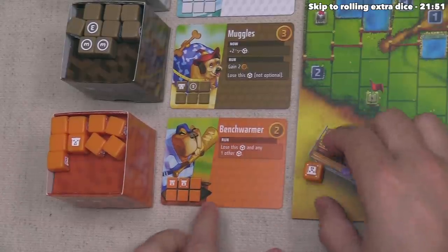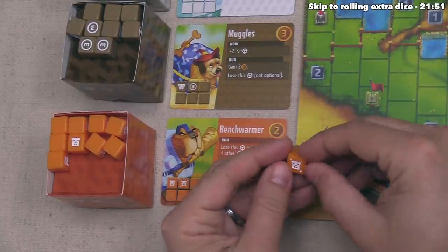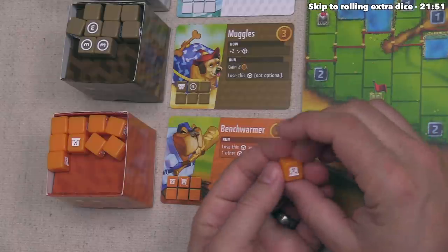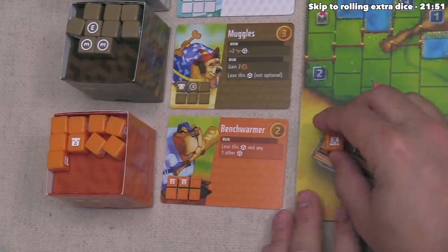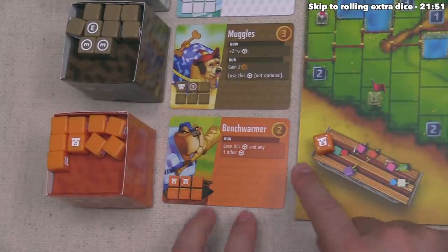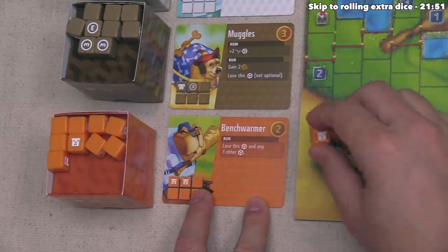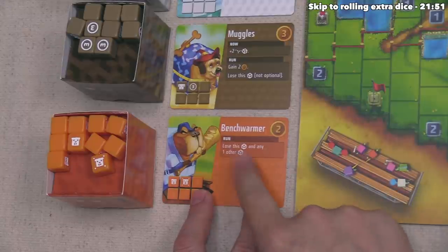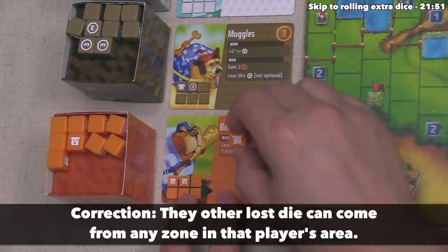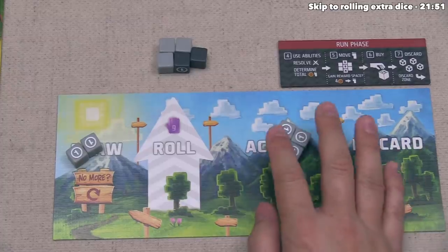The Benchwarmer has four blanks and two active sides — one with dots, but this card doesn't show special benefits for those dots, so both active sides are functionally identical here. The effect says during the run phase, if they have a face showing, they lose this die back to supply and also lose another die from their roll area. Benchwarmers can be used to knock out weaker dice from your pool. That goes into discard, and Yellow is done.